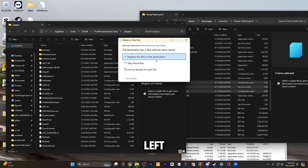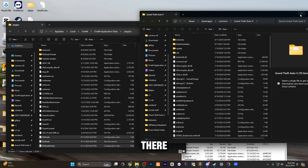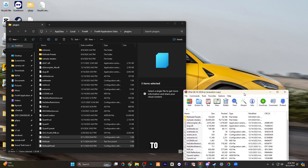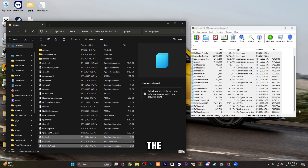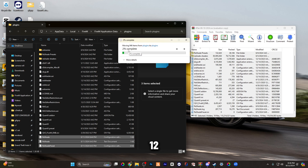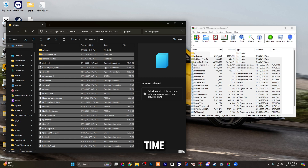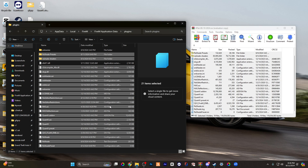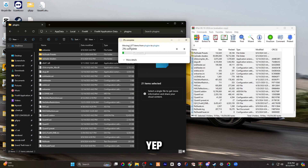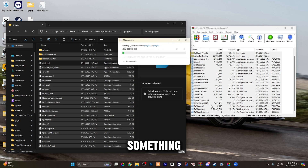Drag those over to the left and replace them. Then minimize that, come back over to the graphics folder, highlight everything, and simply drag it to the left again. It should say around 1,200 something files — something like 1,077, somewhere in the thousands.